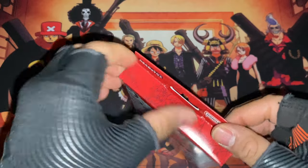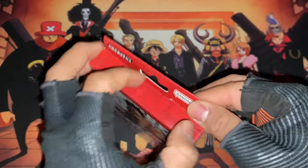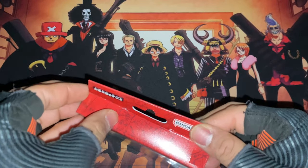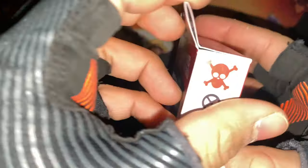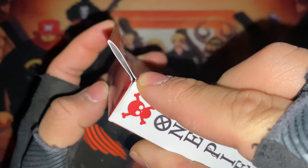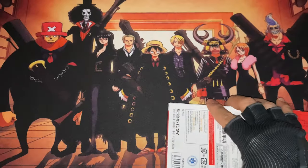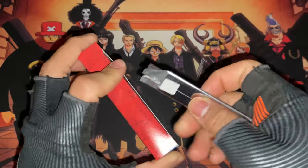I want to go in blind — I never bothered to check what cards it has inside. I'm trying to see how to open this. I can see it has tape, so I kind of want to open it from the bottom. Here's my knife.